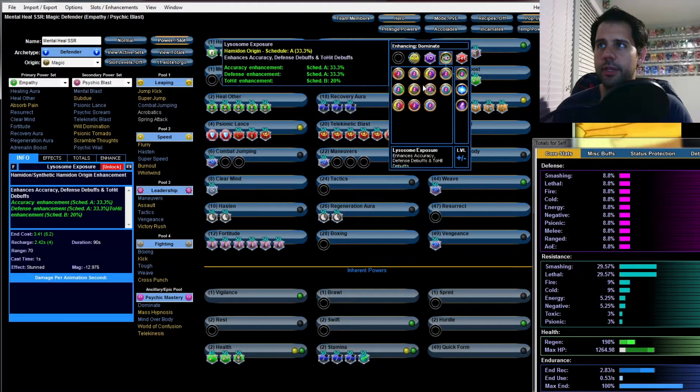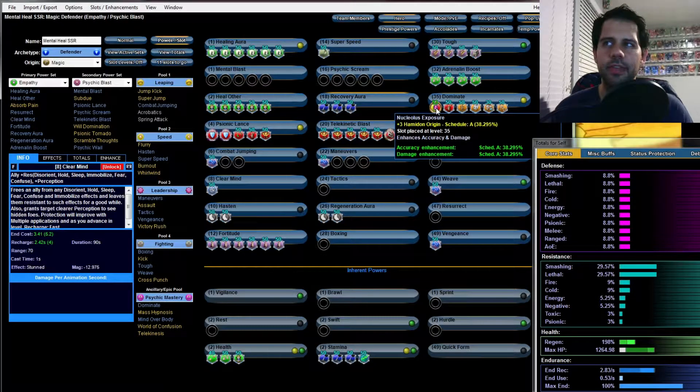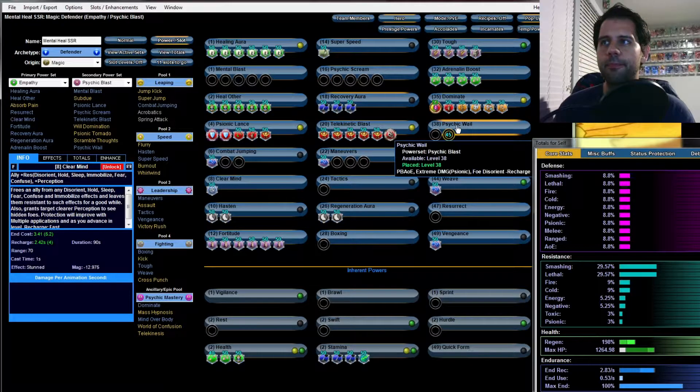For Dominate, I'm using a Nucleolus at plus-three — you can put a regular 50 but plus-three is just overkill if you can get it. For Psychic Wail I'm going to put five slots of Armageddon.